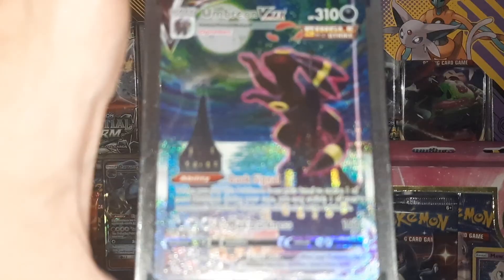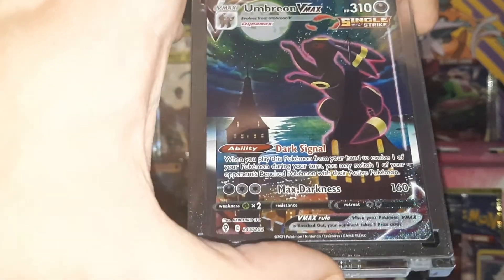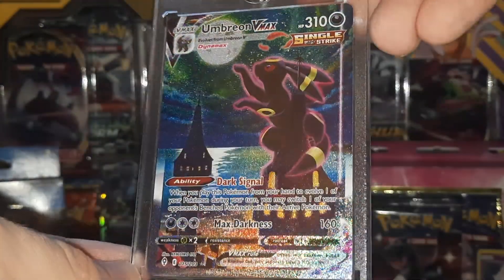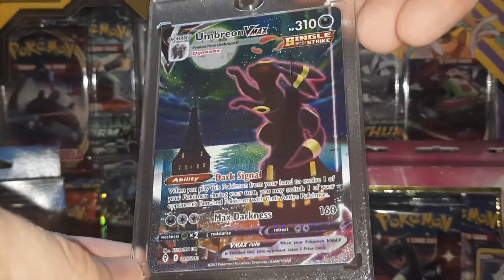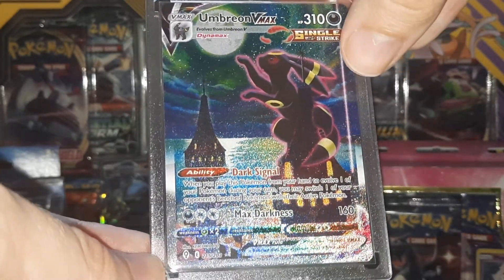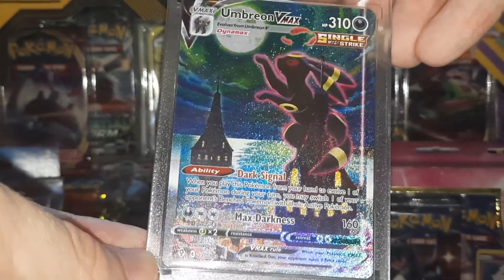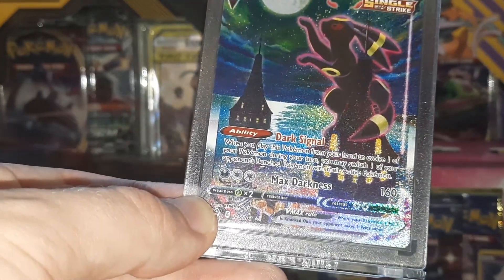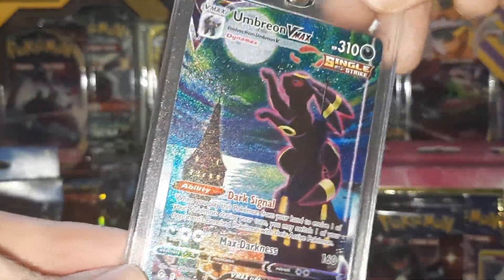I was pretty excited about it. I personally prefer the Rayquaza — I would have liked the Rayquaza V — but when I actually saw this, it is a stunning looking card, and the video really can't do it justice. You have like this light, I don't know what this is meant to be, almost like a spotlight on the right side of the card. All of the texture kind of surrounds the moon gradually. So yeah, it's a very, very nice card. I am happy to pull it.